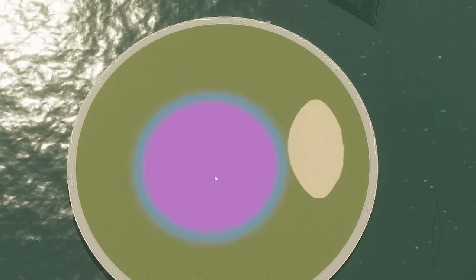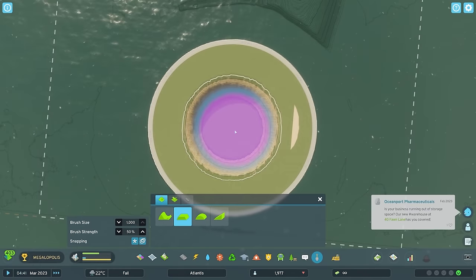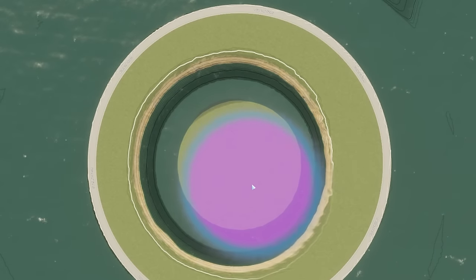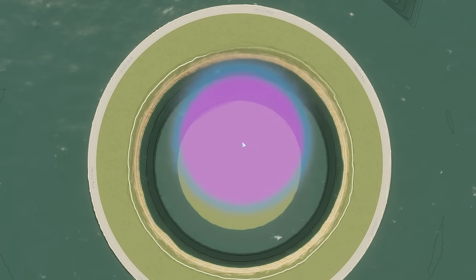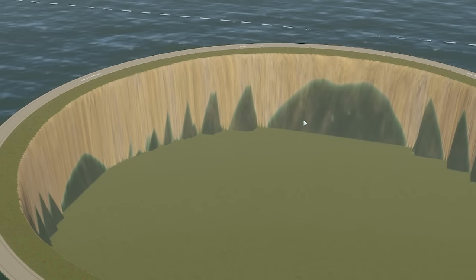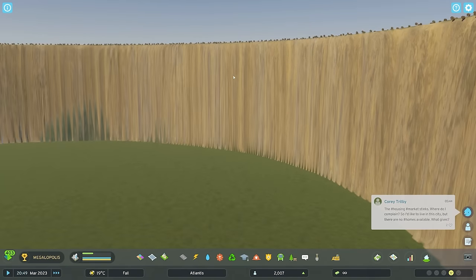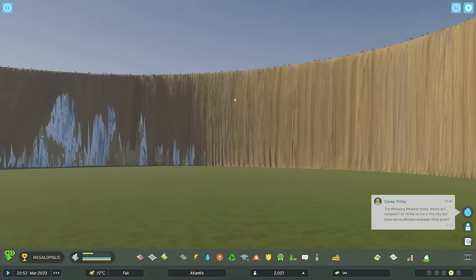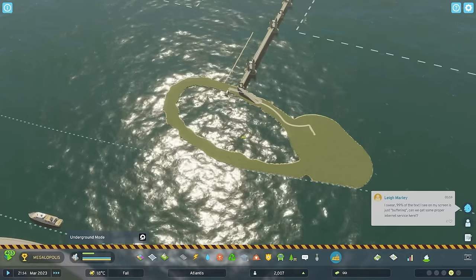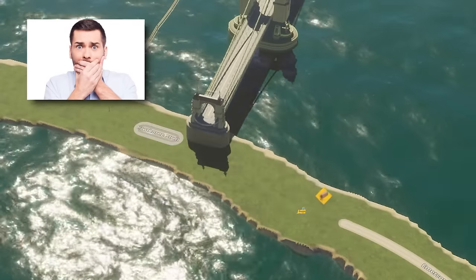Now we're going to use the shift terrain tool and just do a circle from the middle to level this out, so we've got a little width around the outside. Then I'm going to plant it with trees and plants and stuff. Okay, there we have it. Walls don't look great from this angle, but as we get closer you can see it is just a graphical thing - it is very, very dry down here. The perfect place to build a new city. So let's delete everything we had here, including the bridge.